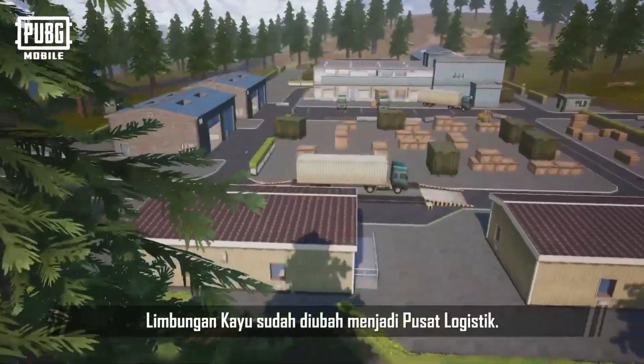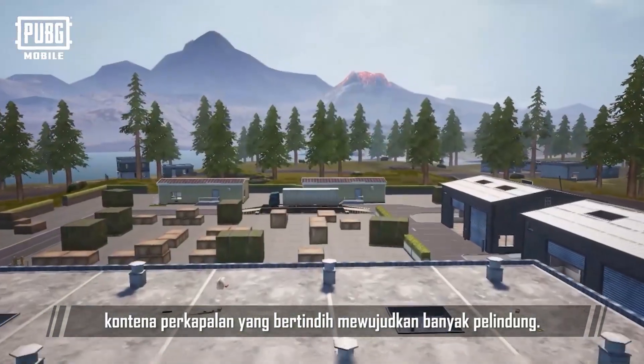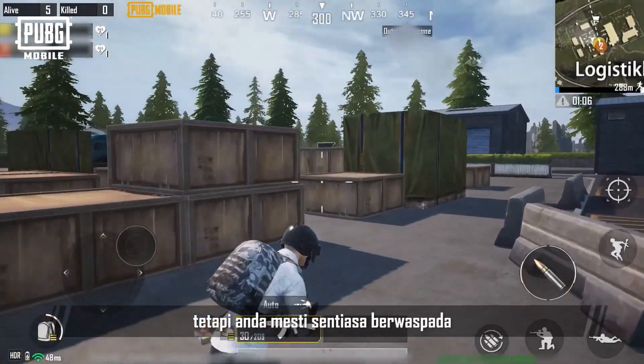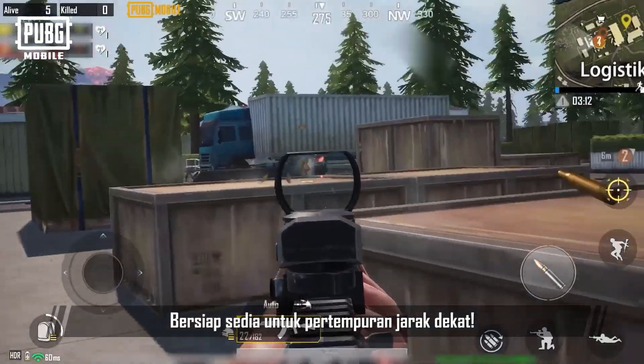Logistics Center! The lumber yard was changed to the Logistics Center. In a large open area, piled-up shipping containers create a huge amount of cover — they're great for flexible strategies, but you must stay vigilant, as there may be enemies around every corner. Get ready for close-order combat!